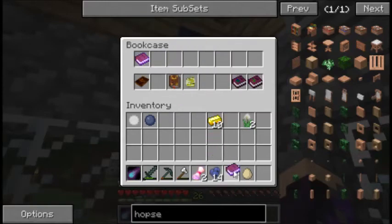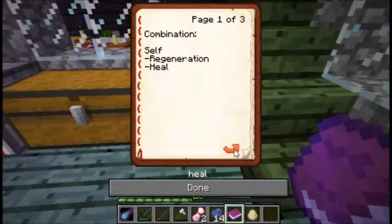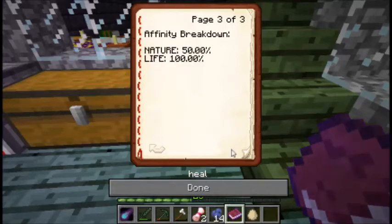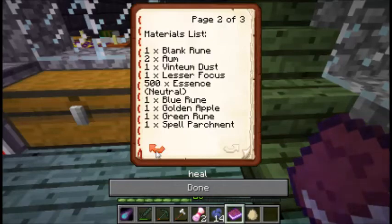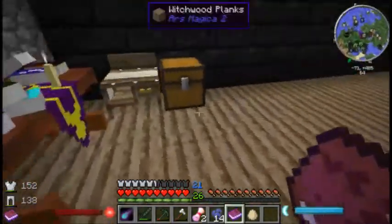Let's take a look and see if we have everything we need to make this heal spell. So we need: a blank rune, two ohm, ventium, a lesser focus — I think we made that already — the essence we already got, a blue rune we can make, a golden apple, a green rune, and a spell parchment.